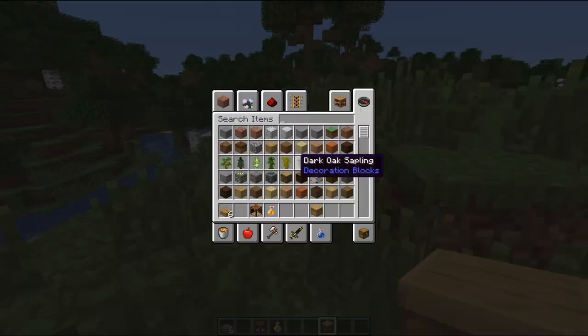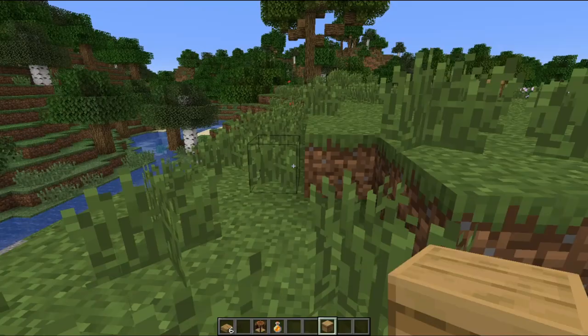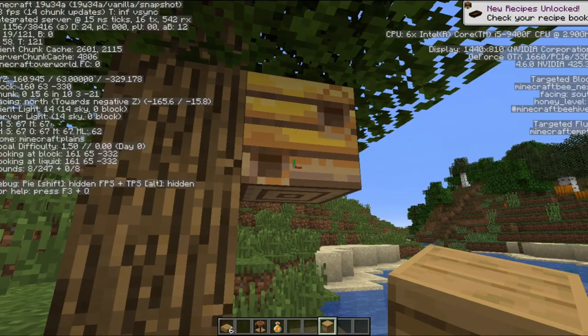You can also get a wax block, which is currently unattainable — you can find it in the texture block folder. So apparently this is a beehive right here, but these over here are actually bee nests. The honey level is at one — so one down, four to go.